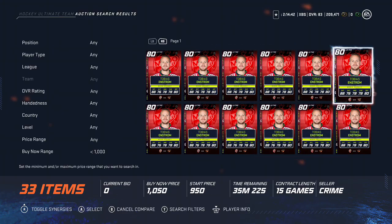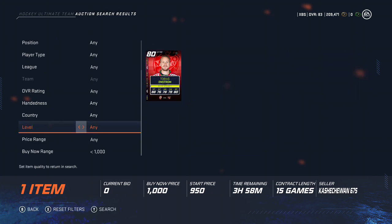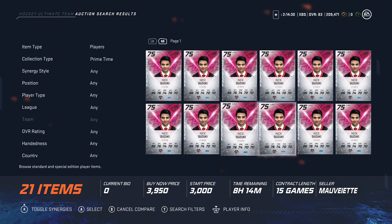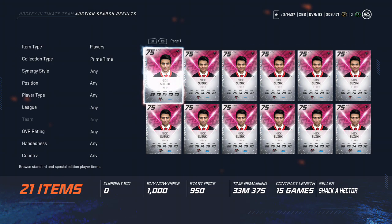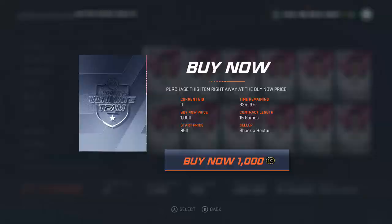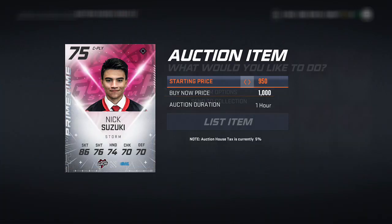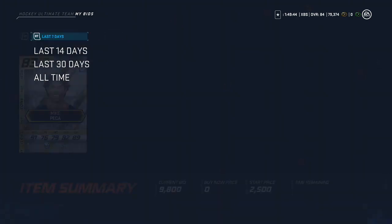I don't want to leave out the guys who don't have a whole lot of coins to flip cards with, because these methods are possible at any level — you just need to know what to look for. Primetime cards: this Nick Suzuki goes for about 2.5k maybe 2k, and there's one sitting here for 1k, so you scoop him up and sell him for 2k. Not a whole lot of profit, but you take it — it can fund four or five player contracts, so that's nice.